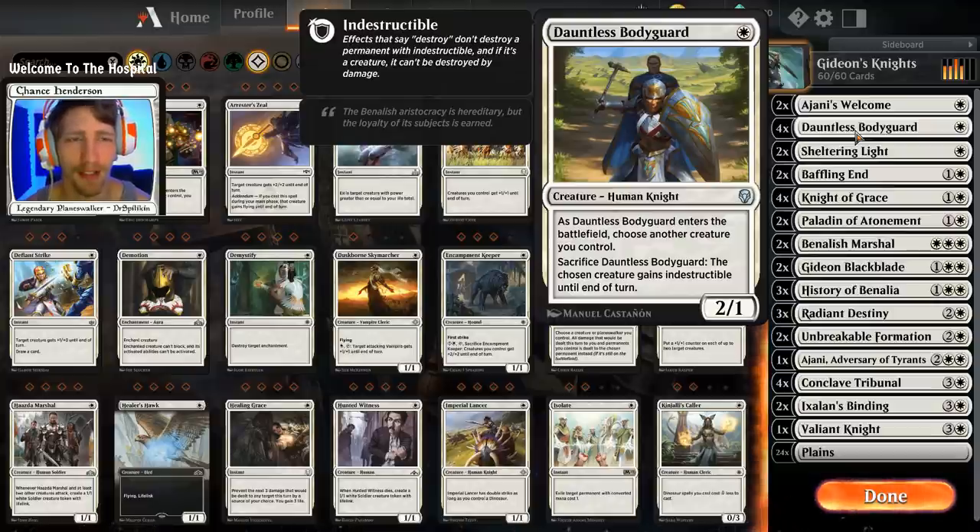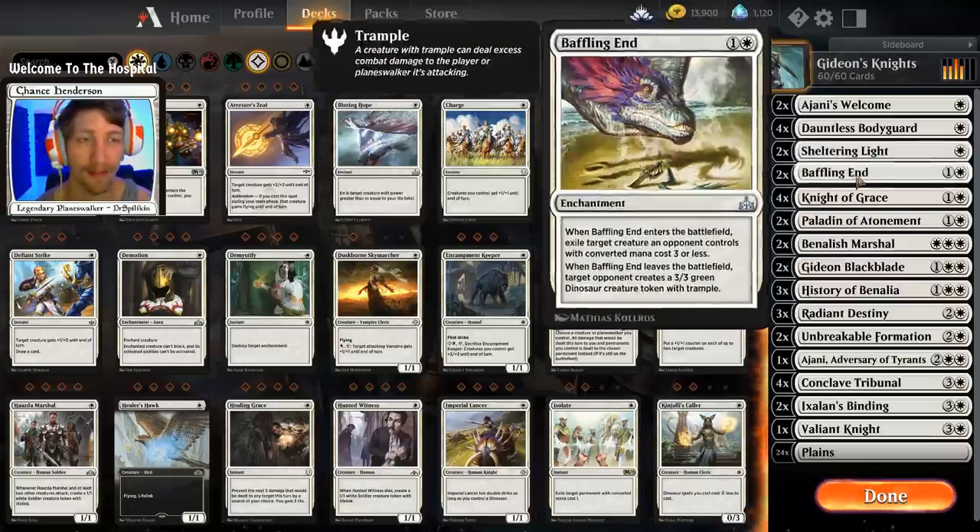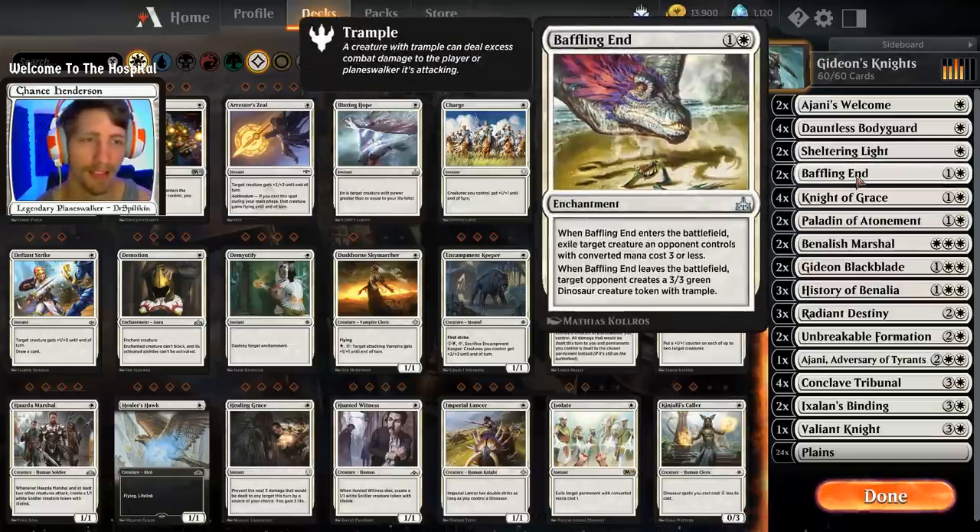We have four copies of Dauntless Bodyguard — our first knight. We can sacrifice Dauntless Bodyguard to give another creature we control indestructible until end of turn. It comes down as a 2/1. Moving down, we have two copies of Sheltering Light — people just don't expect it in mono white. It's essentially a Dauntless Bodyguard plus scry effect, but you don't have to sacrifice a creature for it.